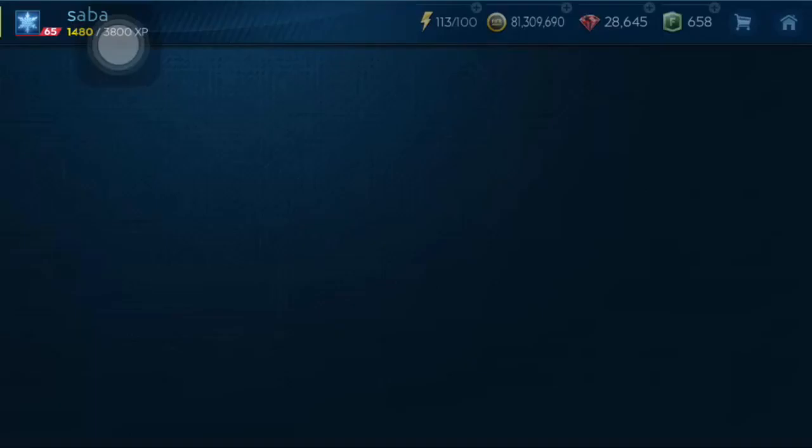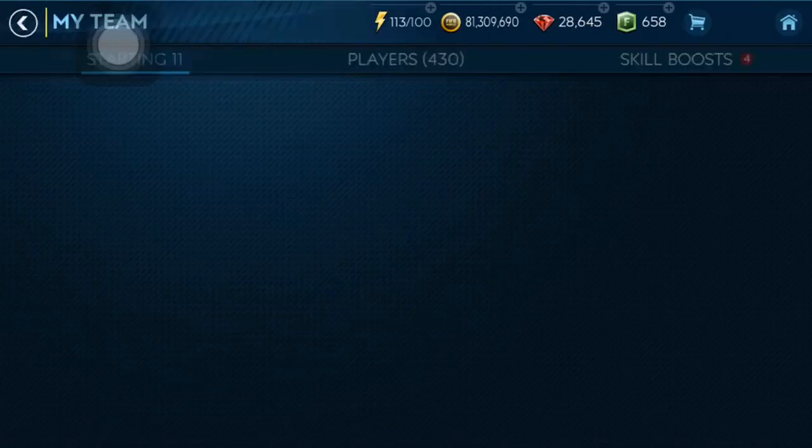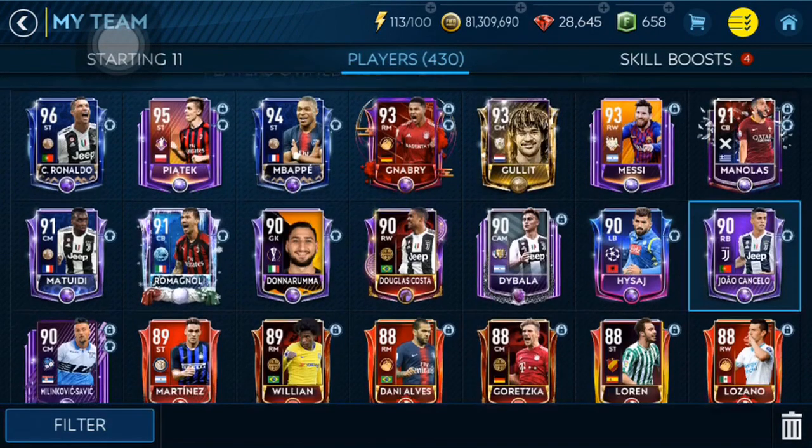We have La Liga Rivalistas, we have Carnival, we have St. Patrick's Day, we have Icons Tournament — we have a lot of things. By the way guys, right when new Icons came out, I picked up Hulit — 93 rated Hulit. I'm going to show you him right now. 93 Hulit. I tried to sell him for 20 million coins but he didn't sell.